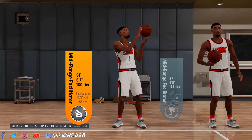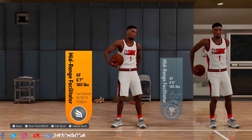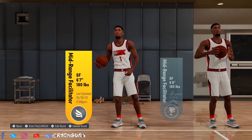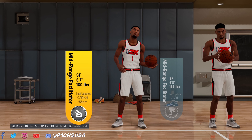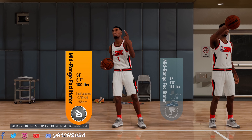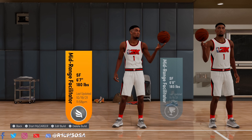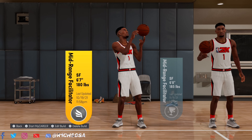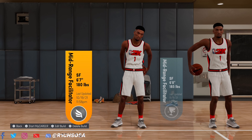What's good y'all, Red Sosa back in the building with another banger. As y'all can see by the title and the screen, today I'm gonna be bringing y'all the first ever mid-range facilitator build. I'm gonna be bringing y'all two different versions, two different heights, two different badge counts.